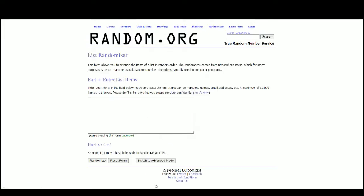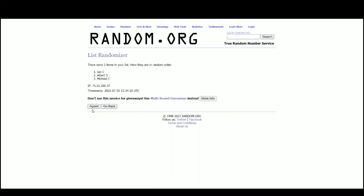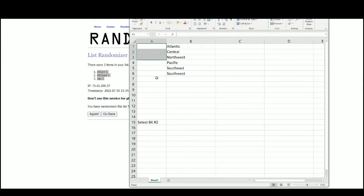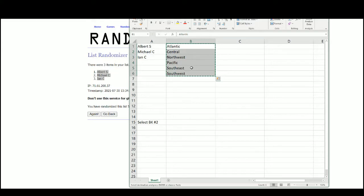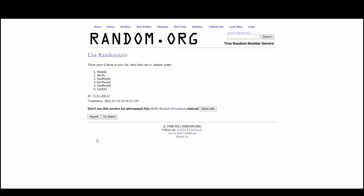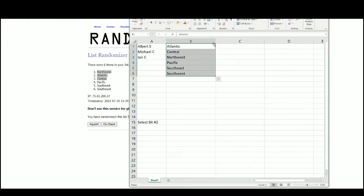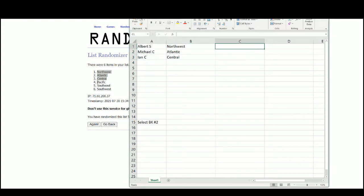Go to random.org. And there are the three names — Albert at the top, Ian on the bottom. There are the divisions. We'll take the top three for the first division, bottom three for the second division.